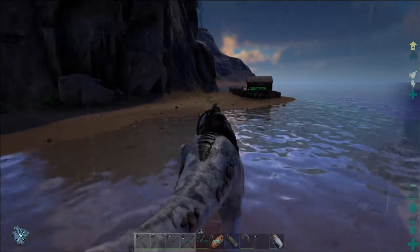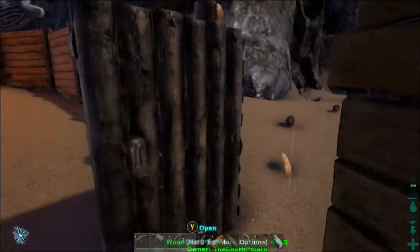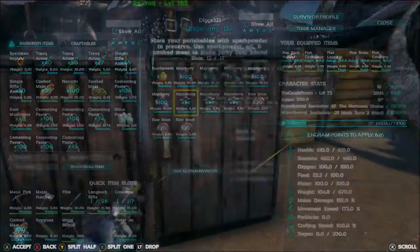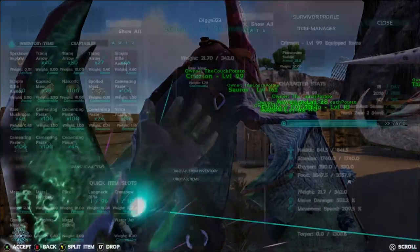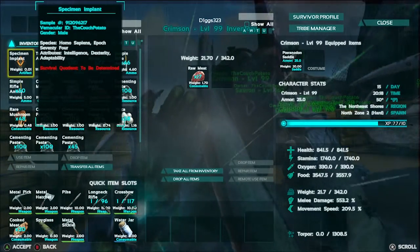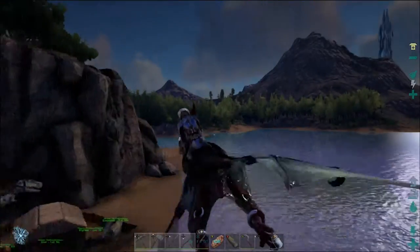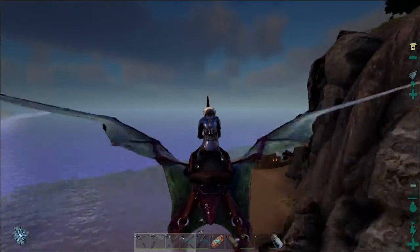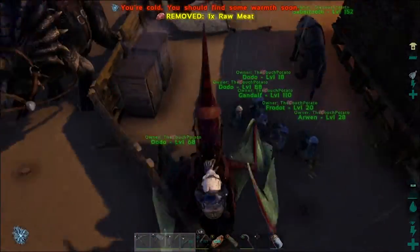Let me walk Indominus back. Also, I forgot to show you guys — I put up some preserving bins with cooked meat, raw meat, and berries so we can keep more food stored. The pteranodon did tame up too — I named her Crimson, she came out at level 99. Look at her stats: almost a thousand health, almost two thousand stamina, 550 melee damage, and 209 movement speed. This could be our battle pteranodon — she's really fast, has like unlimited stamina, and is way more powerful than Thin Wing.